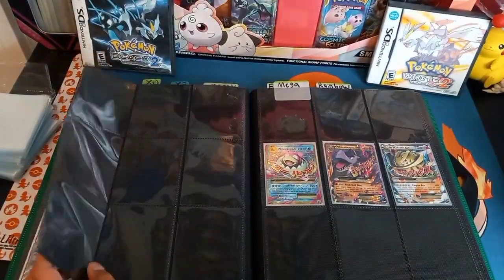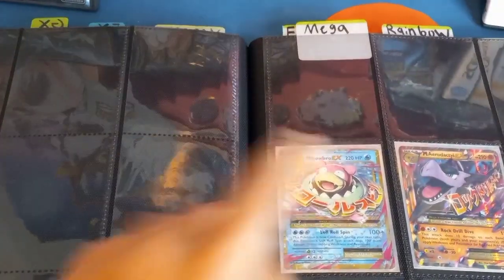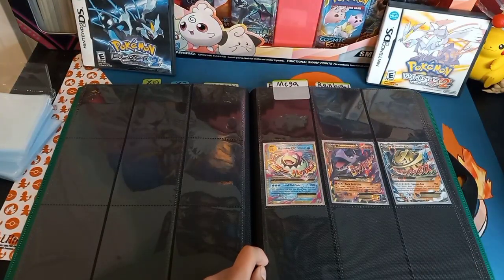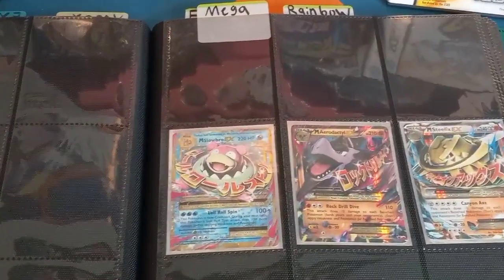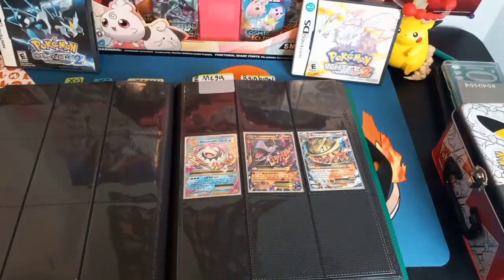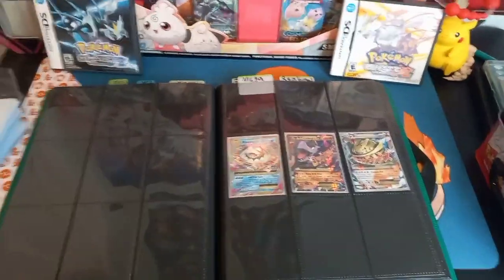Next we're on to the Megas. We've got the Slowbro — I don't have many. Slowbro, the Aerodactyl, and the Steelix. It's a nice little combination of Megas.